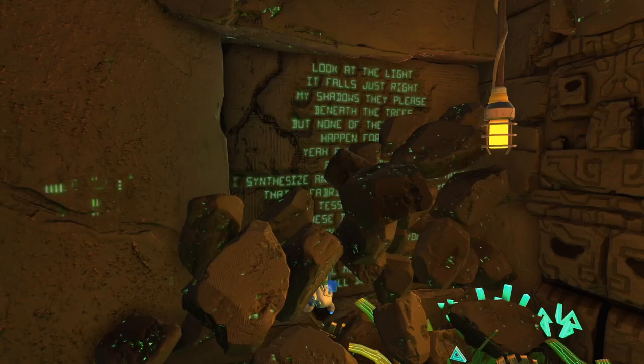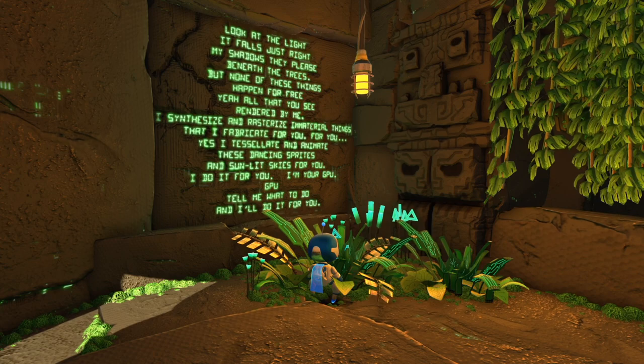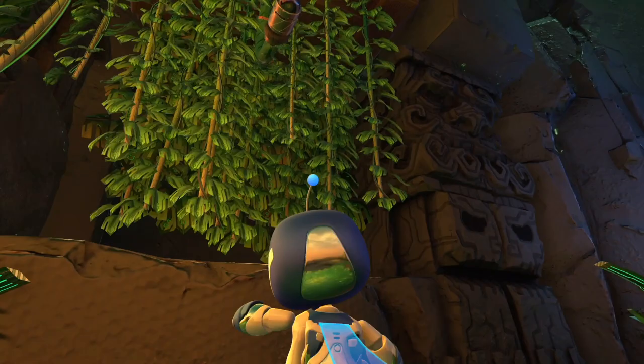Can we actually break through these things? We can. Look at the light — it falls just right. My shadows please beneath the trees, but none of these things happen for free. All that you can see rendered by me. I synthesize and rasterize immaterial things. I'm guessing it's talking about the GPU, right? But tell me what you do and I'll do it for you.